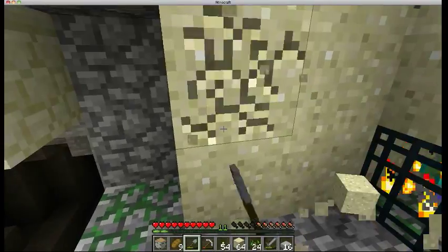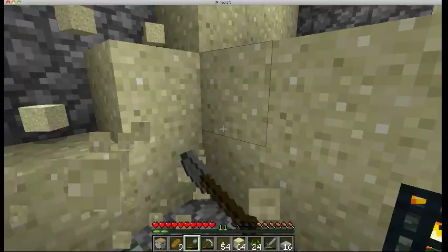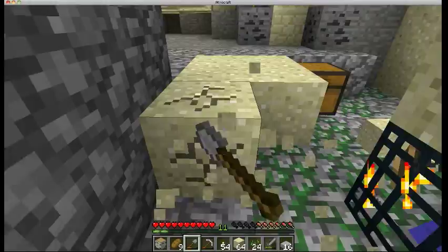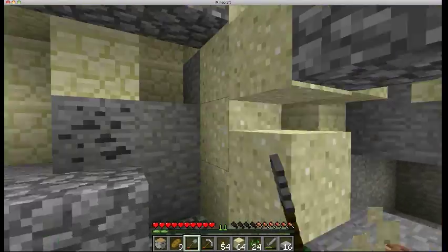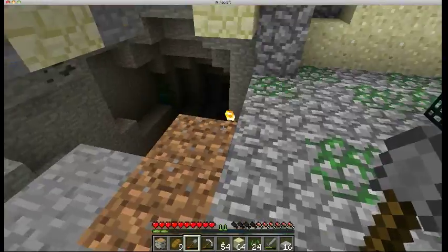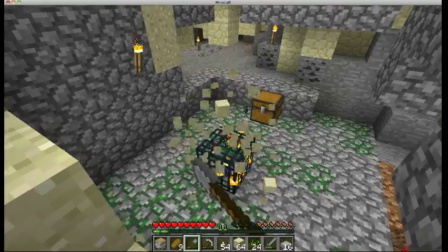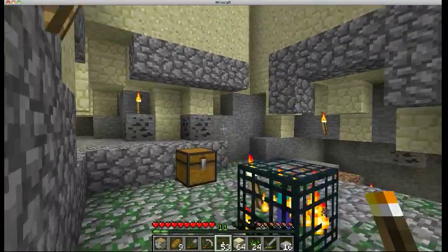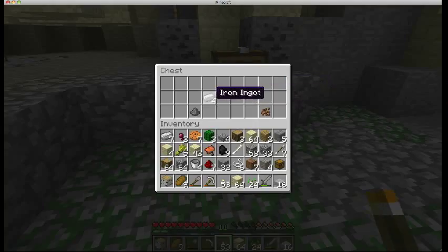Sand is not as annoying as gravel — it's annoying, but not as annoying. I can live with sand; whereas gravel is just simply annoying. Especially because digging out all this sand gives me potential glass, which I'm very much okay with because glass is actually quite useful — whereas gravel can only give you flint, which is useful in a hardcore situation where you really need arrows. Sad that I only have one chest — but redstone isn't bad, saddle is kind of cool, iron, gunpowder, cocoa beans.